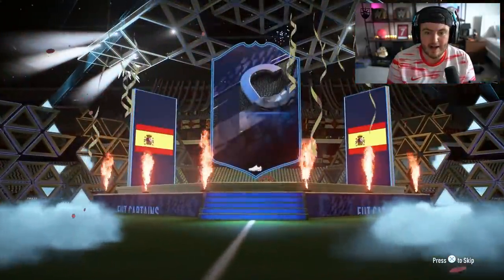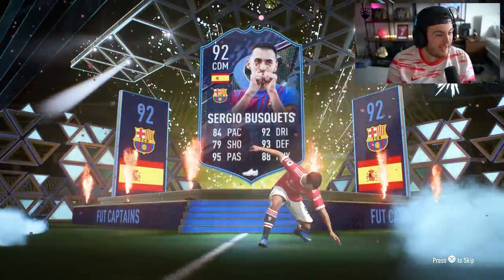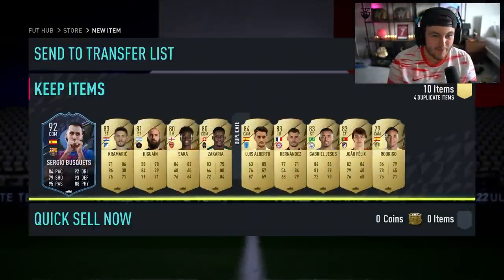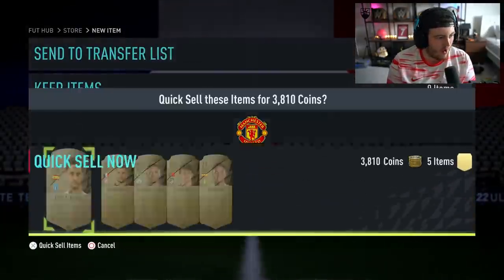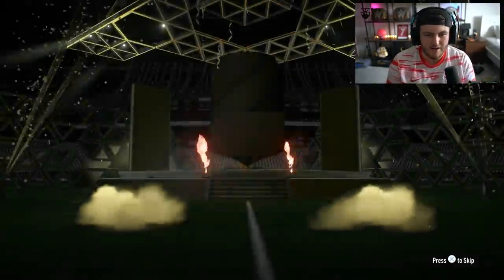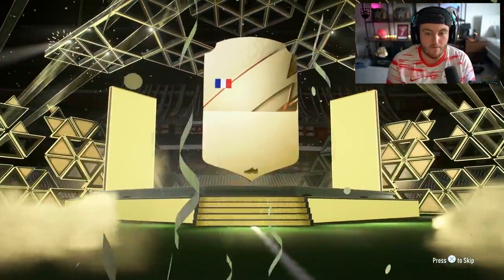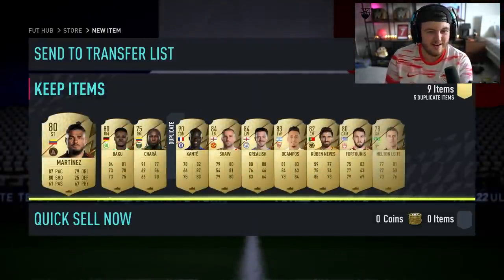We've got two more to open. Another 88 plus walkout — French CDM — Kante! We'll take it. Not bad at all. I thought it was going to be Mbappe, considering his Team of the Week was just five minutes ago. I really thought we'd get Mbappe there.